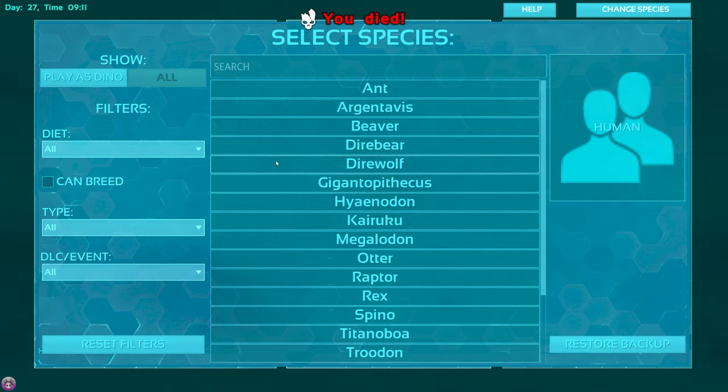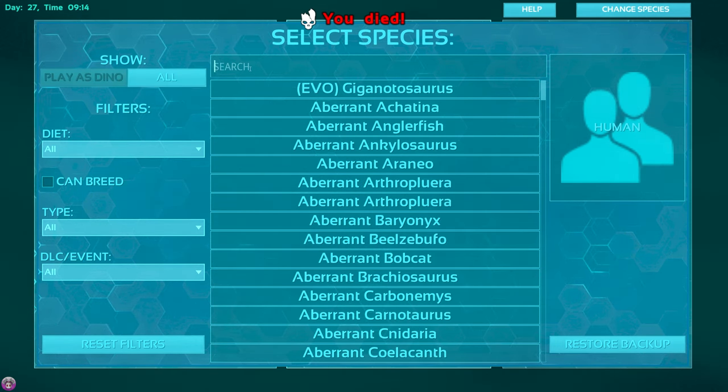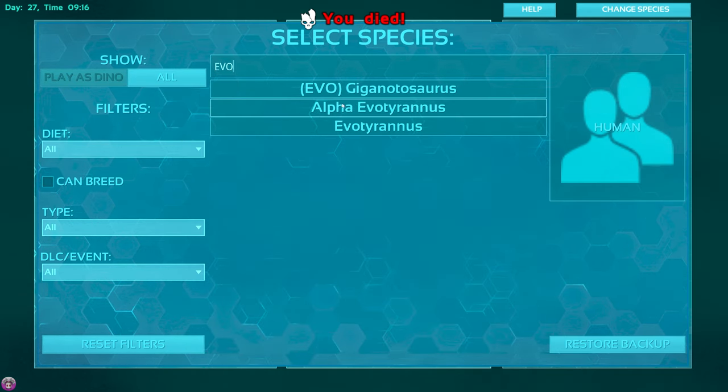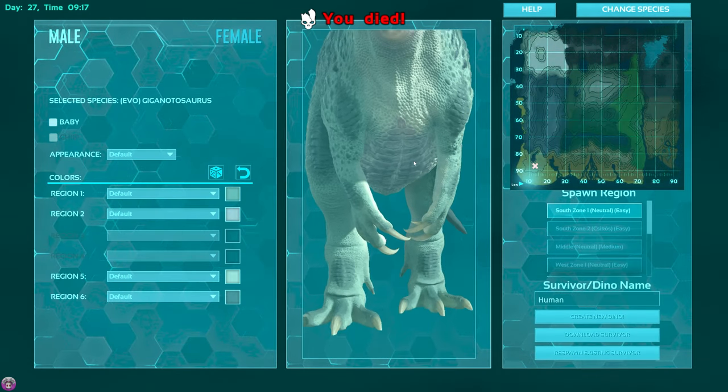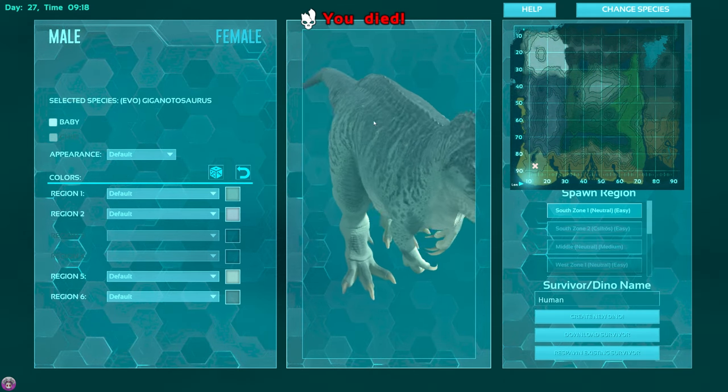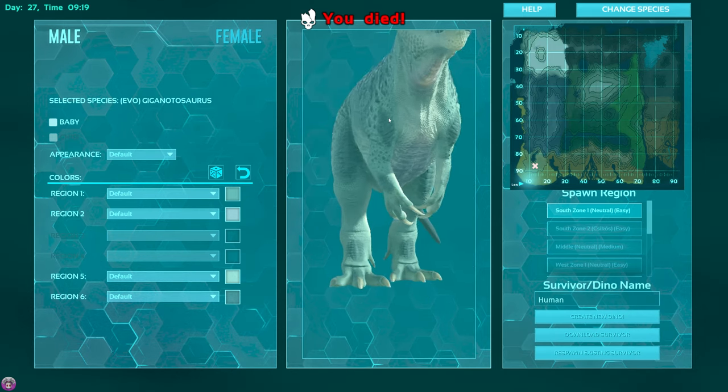Welcome guys, it is the Axeman here, and we are back on Octavival Evolved with some more Plays of Dino. Today we've got a big spicy line to do, which you can probably tell by the video title or thumbnail, but I'm going to explain what we're doing and why. We're going to finish up with the brand new Evo slash Paleo Giganotosaurus. This is obviously the new guy — he's absolutely amazing, he's chunky, I love him.